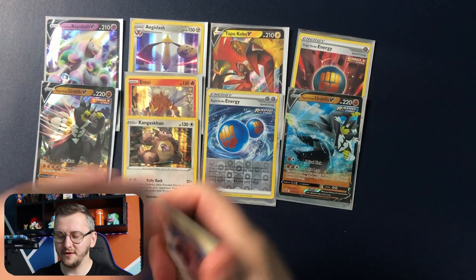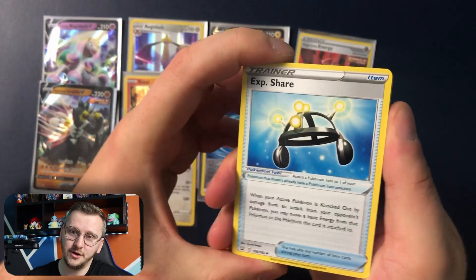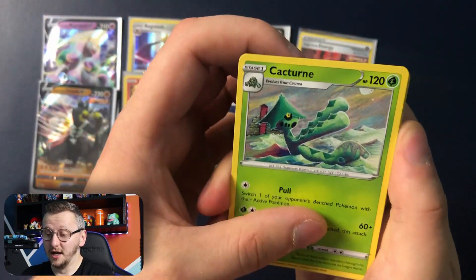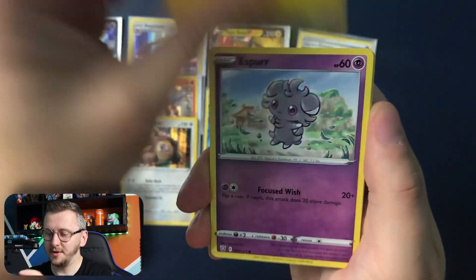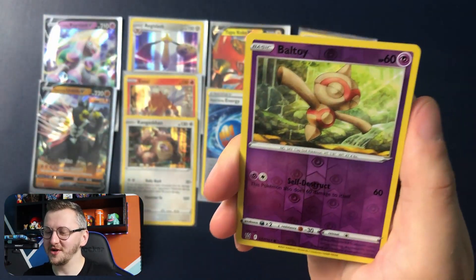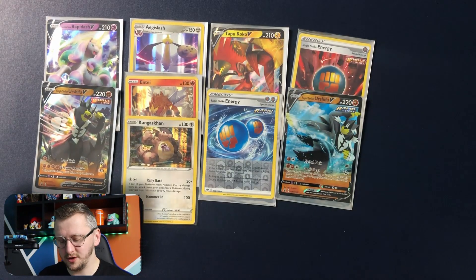If they open the tournaments in the UK again, people want these cards. XP Share, Rapid Strike Energy, Cartoon, Energy, Lickitung, Electabuzz, Esper, Timber, Galarian Slowpoke. We have Baldoy as our Reverse Holo and Electrifier as our Non-holo rare.